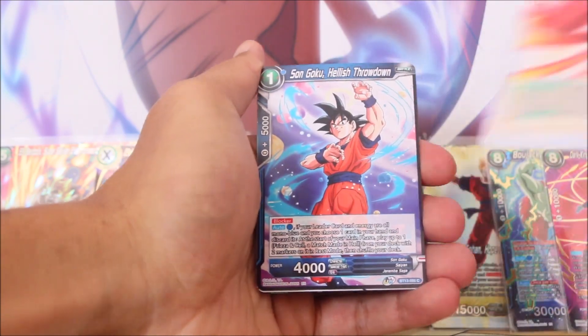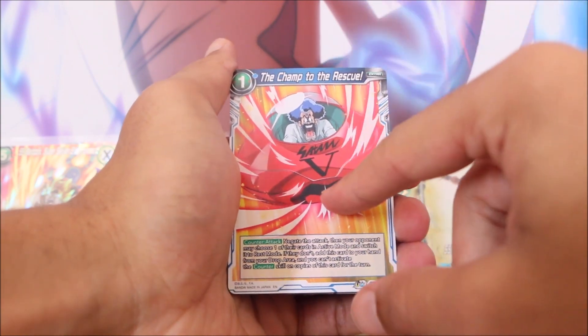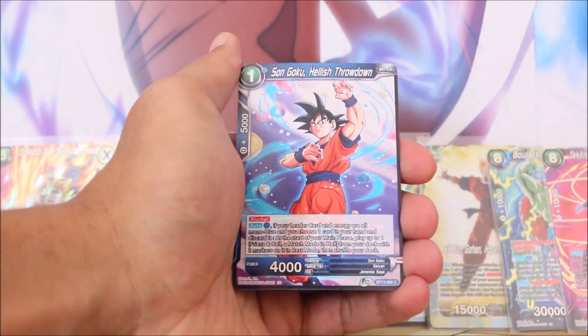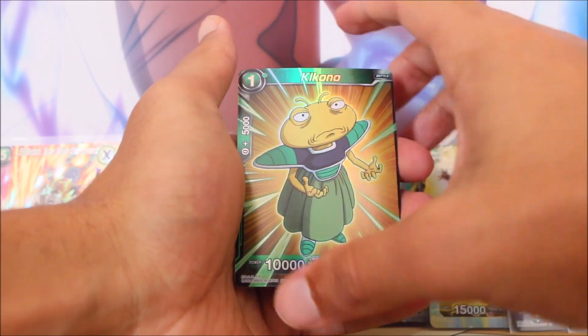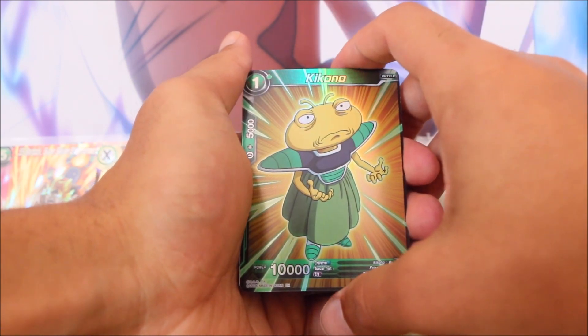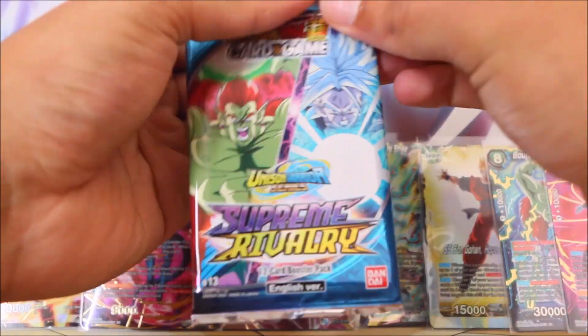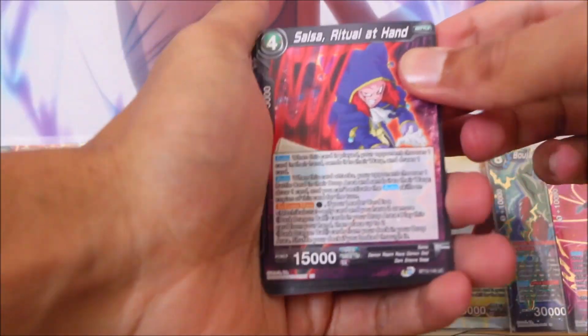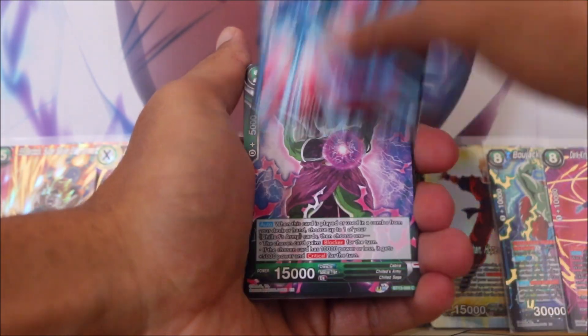Oh, it's our boy — the champ to the rescue. Mr. Satan riding the Satan mobile — that is amazing. By the way, I am so excited for when we inevitably get the Mr. Satan secret rare card, which we all know is coming because we all want it. If you raise your voices and press F in the chat to pay respects for Mr. Satan, then I imagine Bandai will see that overwhelming support and give us what we want — the Mr. Satan secret rare card.